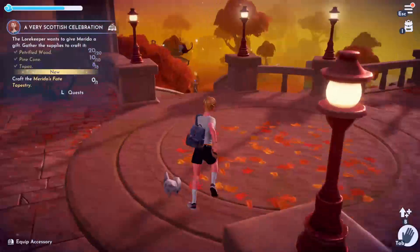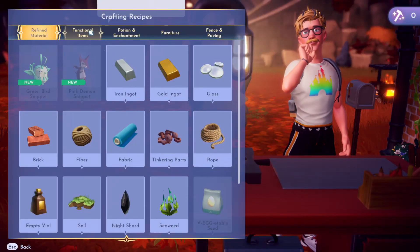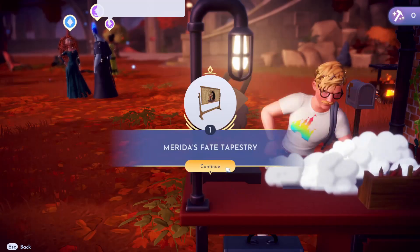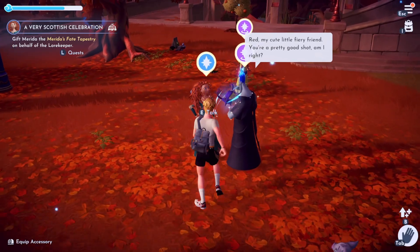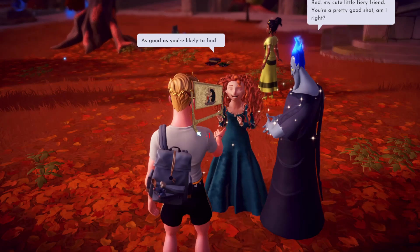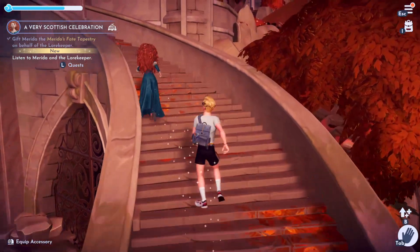Once you've got all of those, we're going to craft Merida's Fate Tapestry. Go into the furniture crafting menu and make the tapestry using those items. Then gift it to Merida on behalf of the Law Keeper. Now we're going to go and listen to Merida and the Law Keeper have their conversation.